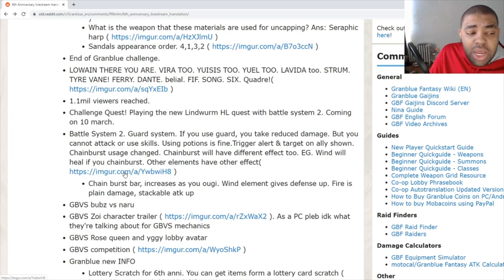Upon doing a chain burst afterwards you get an additional element-based effect — for example wind gives Defense Up and a heal. I don't know how practical this is though, because if the gauge goes up 10 per Ougi, you need to do 10 Ougis. Generally not much content in the game can survive 10 Ougis, so I'm not sure how practical it is. It's only coming out for newer content initially, so hopefully new content has enough health or defense that it doesn't get exploded instantly.